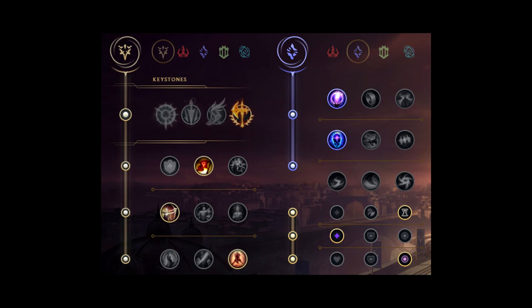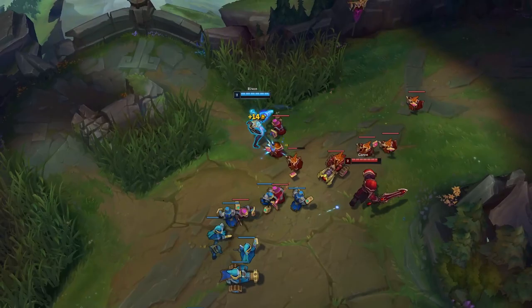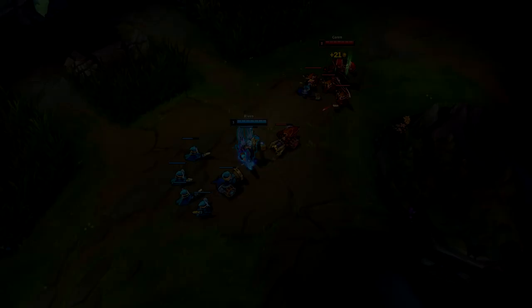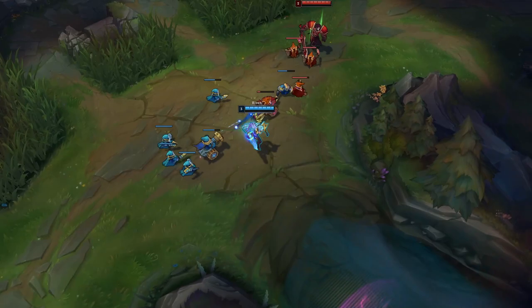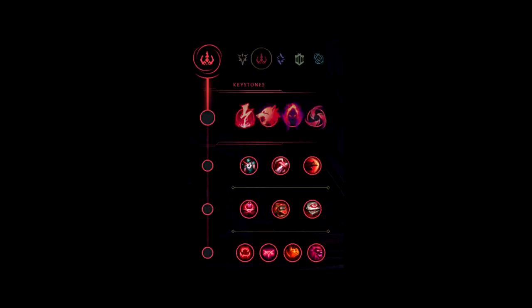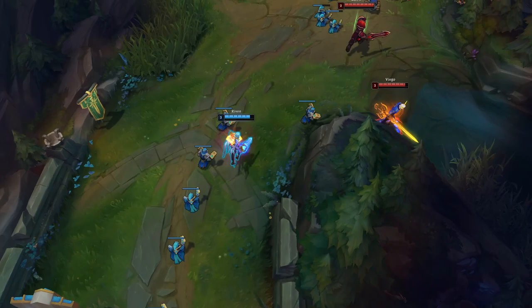You'll be using this rune page mostly against bruisers and easy matchups. The second rune page I recommend is very similar — it includes Transcendence and Nullifying Orb. You'll want to pick this against AP top laners or full AP team comps, even if they only have an AP top laner. The third rune page includes Scourge, giving more damage for early kills. Don't take it in hard matchups. Domination and Resolve rune pages are very situational and mostly not needed.